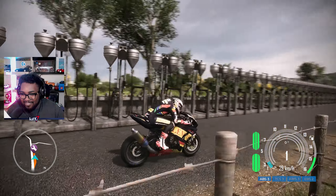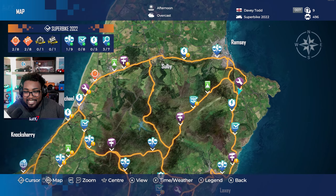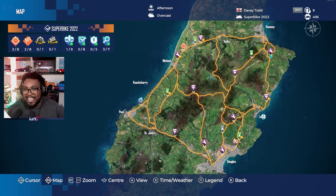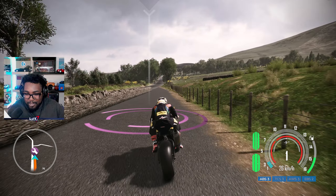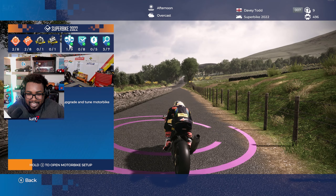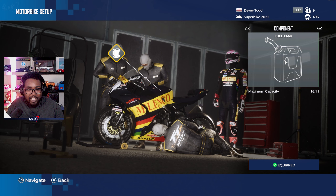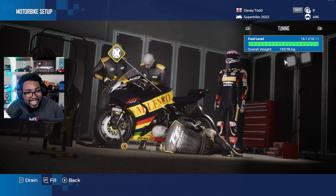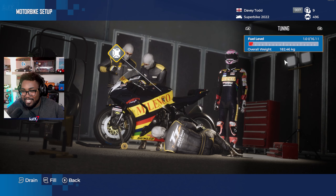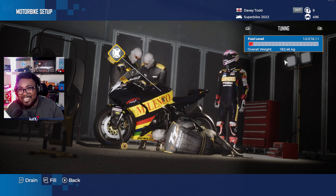This is TT Isle of Man Ride on the Edge 3. If you weren't already aware, there is a one-to-one scale Isle of Man with free roam. What you may not know is that this has a working fuel mode. If we stop here at the tuning and motorbike setup, you can see we have fuel all the way at the top. You can actually fuel it up to max and also empty it to low.